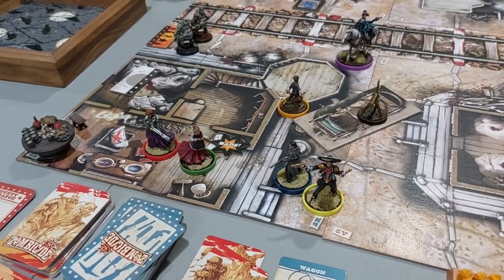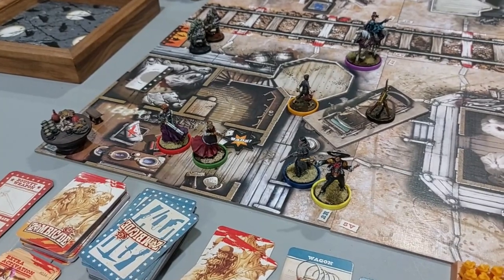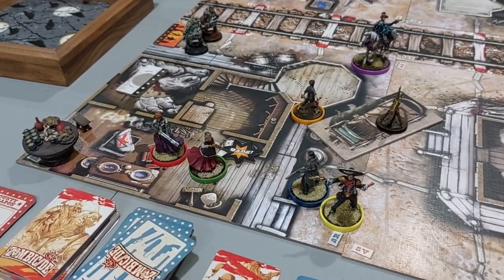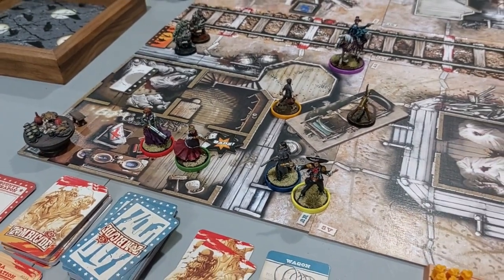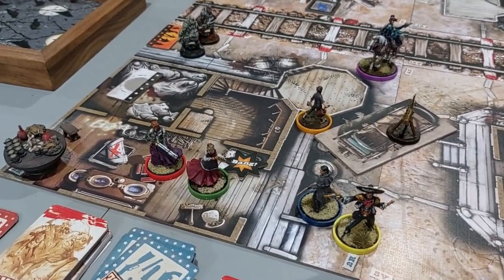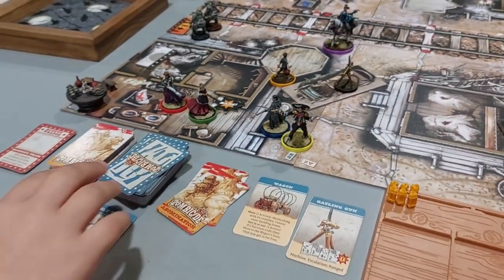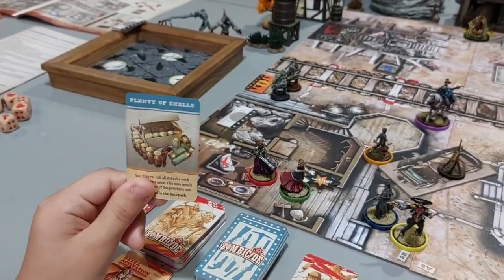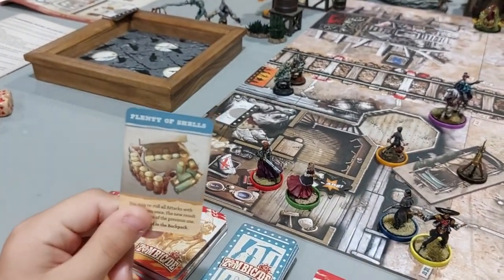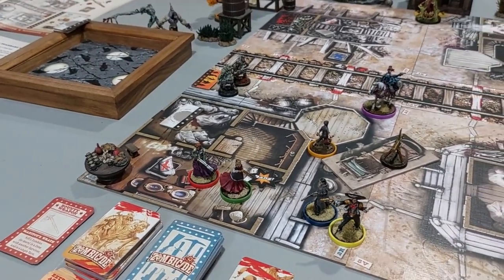Hannah also has Marksman as her blue ability, so she can snipe people without friendly fire — you don't have to worry about hitting allies in the zone. Bonnie searches again and finds Plenty of Shells — that's for shotgun ammo. That's the other team's turn done, so it's over to my team.